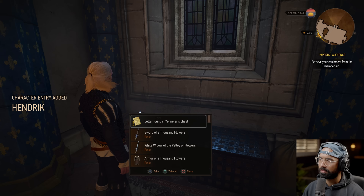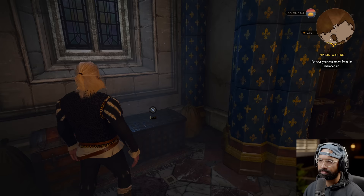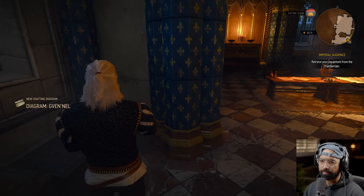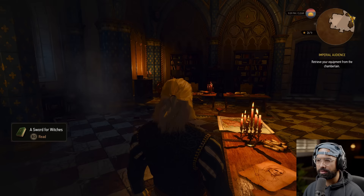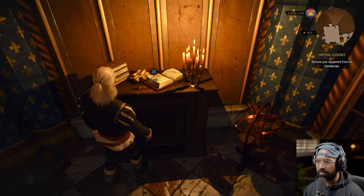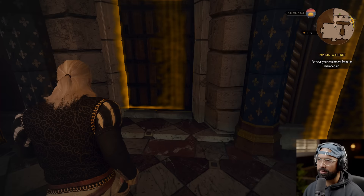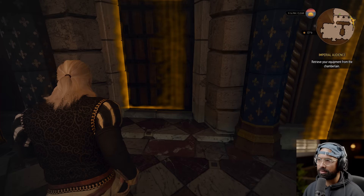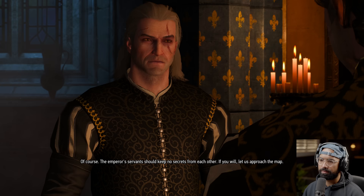Yennefer suggests talking to Ambassador Vattier before leaving to learn about current events. Character entry added: Hendrik. Geralt is overburdened — carrying too many items, can't run or sprint. Need to sell or discard items, or upgrade Roach's saddlebags. Geralt approaches Ambassador Vattier, who says Yennefer suggested he ask about current events. The emperor's servants should keep no secrets — let's approach the map.